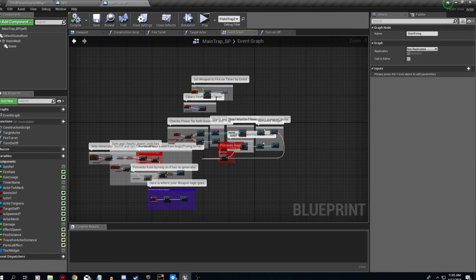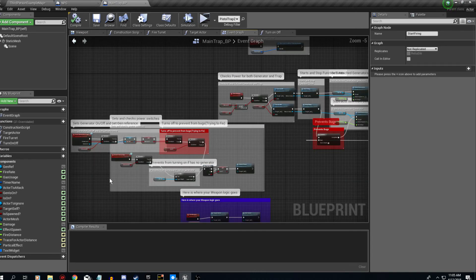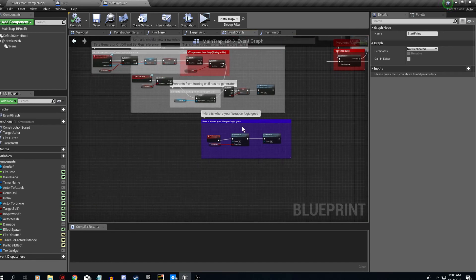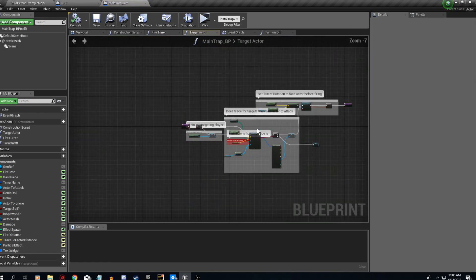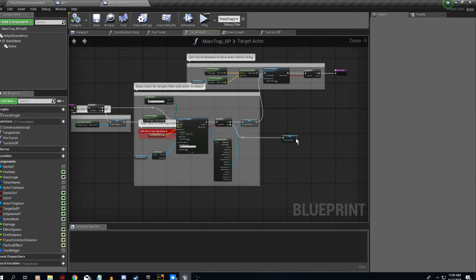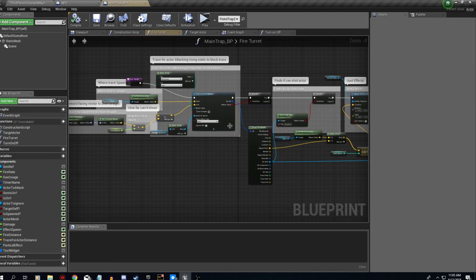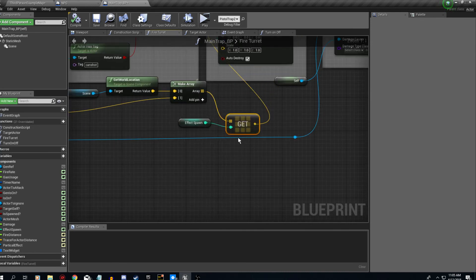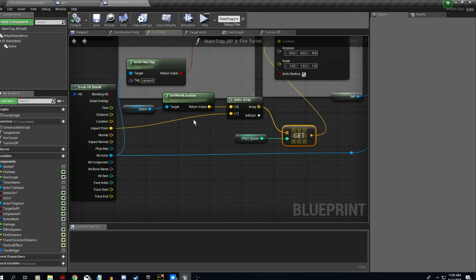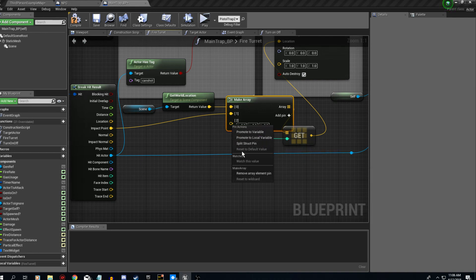Here's my main trap setup. We have set weapon to fire, a timer event, clear the fire weapon timer, switch the power on, and this is where 'is spawned' gets all its checks. There are two different checks for fire weapon: one is the box trace that finds the actor, and then sets the actor to attack. Then in fire turret, the actual gun or trap weapon goes off. Here's the effect spawner — you can add more very easily, just click another one and plug in the vector of where you want that effect to spawn.